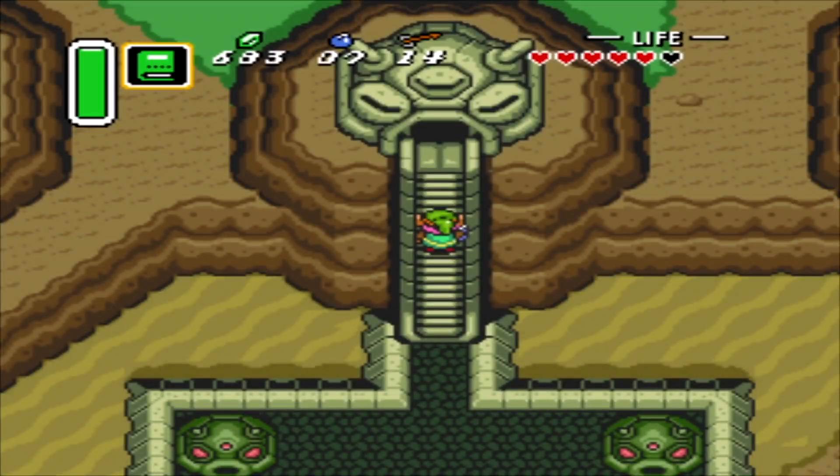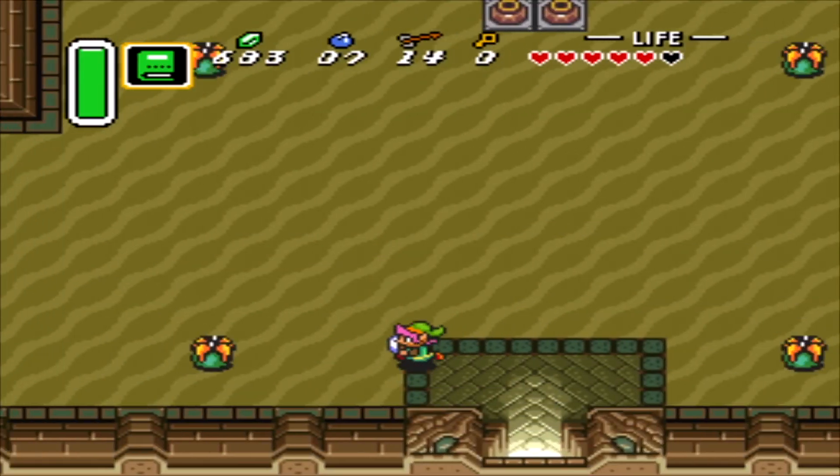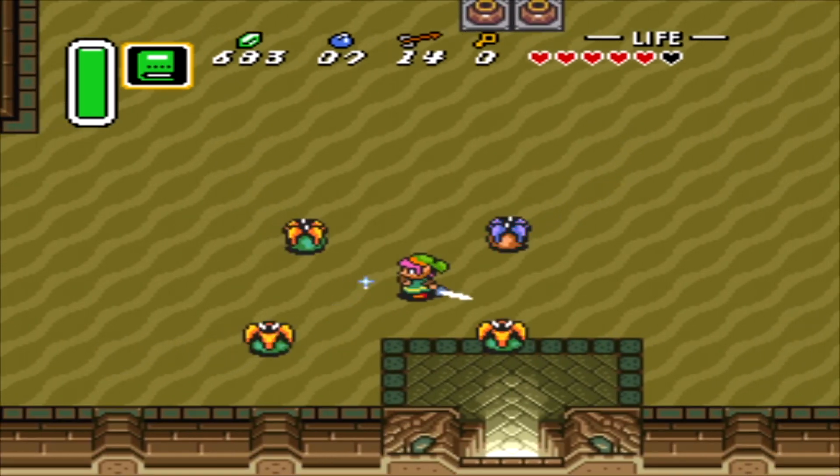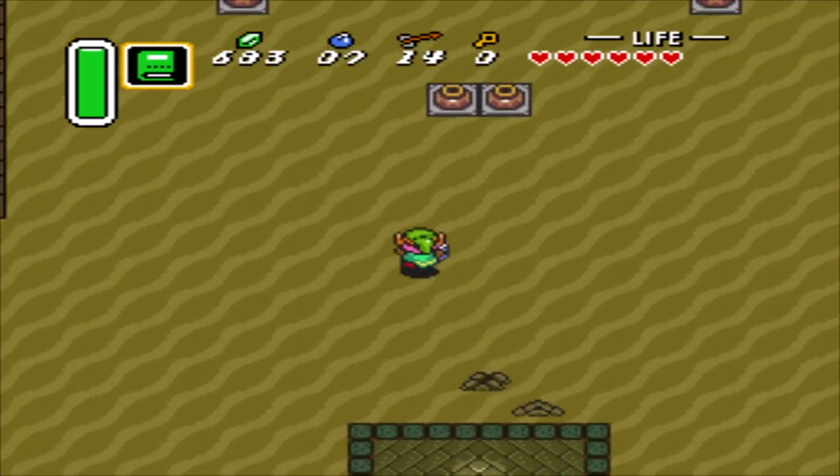Already this journey is not easy. Let us return to part three of A Link to the Past. Now we're in the Desert Palace. Already you can tell this is gonna get dicey — I'm serious, this is just gonna get really dicey.